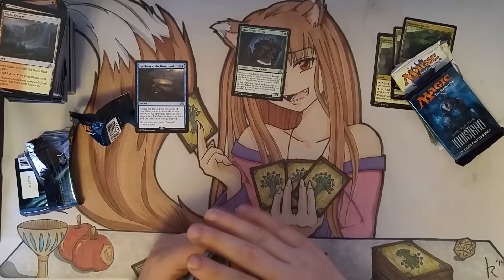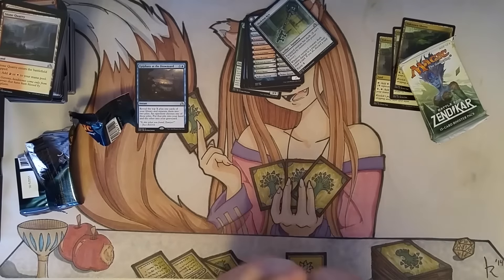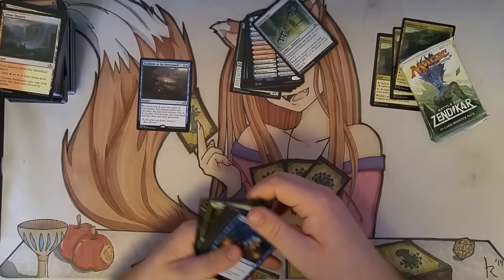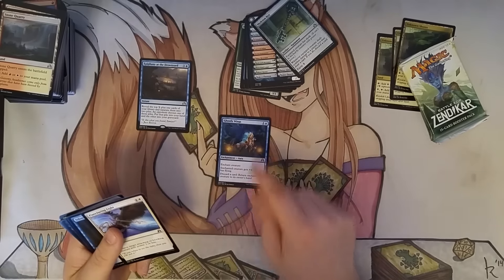Epiphany at the Drownyard reads the top X plus 1 cards of your library and separates them into two piles — an opponent chooses one pile, you put it in your hand, the rest go to the graveyard. So it's like Fact or Fiction: when you pay the same amount as Fact or Fiction it does four cards, but it gives you the chance to do more and it's instant speed, so it comes in on your opponent's turn too.